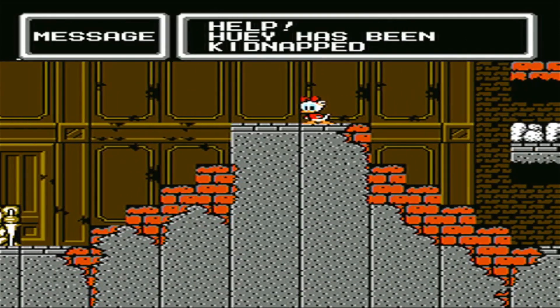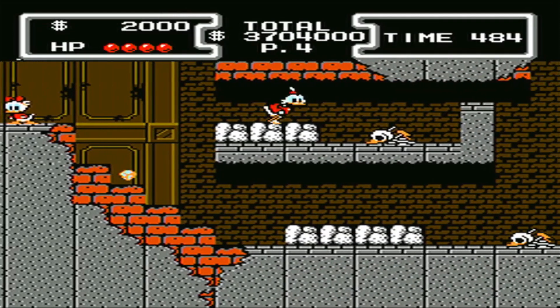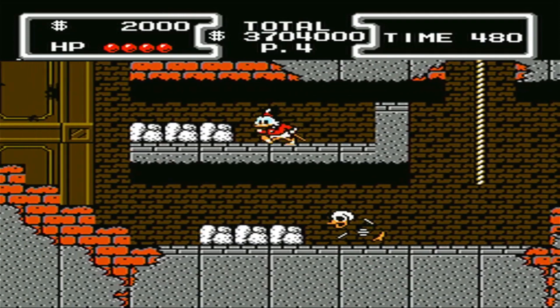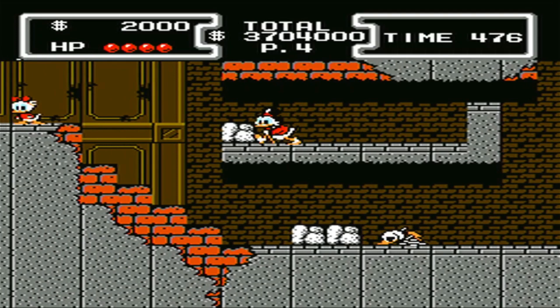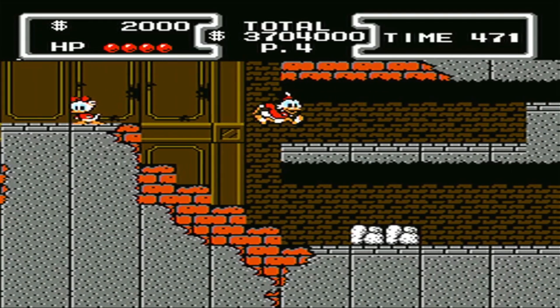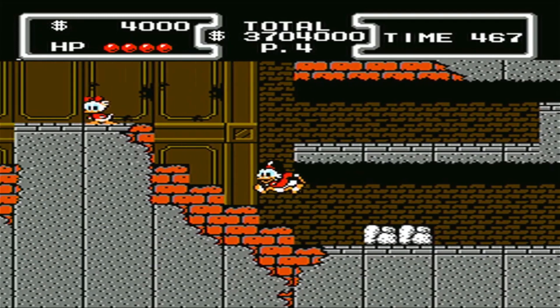Because once we get it, we run right into Webby, who tells us that Huey has been kidnapped, and she wants us to save him. But since we have a little bit more of the invulnerability, we went ahead and got in this little area that seems like it should have something, but for whatever reason it's just a superfluous area, mainly for design, I guess, for this level.